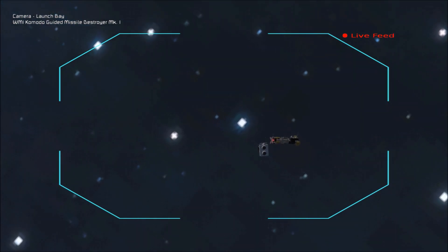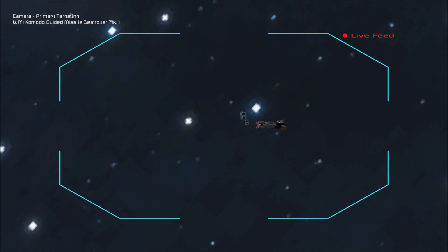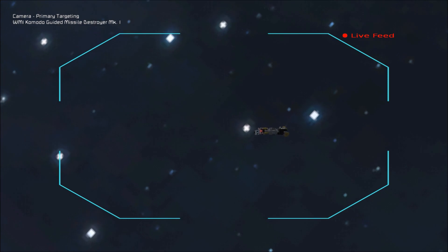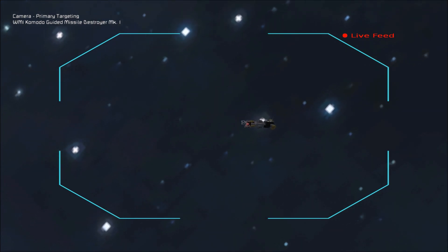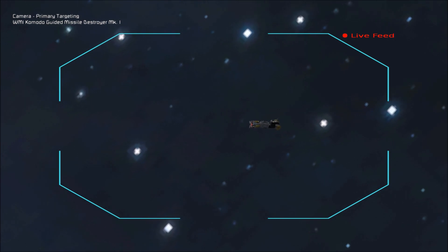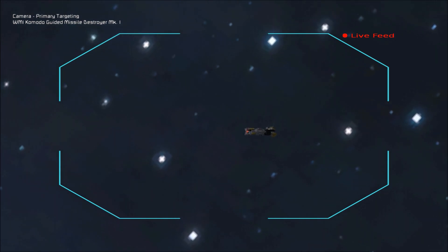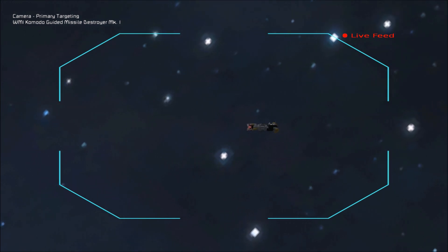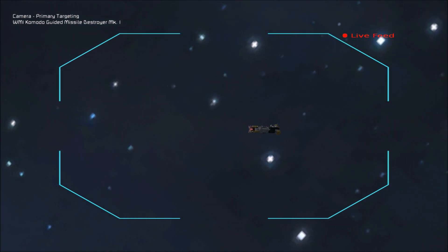Now both missiles have cleared the ship and the guidance system has been activated. They are now attempting to mirror the vector of my ship. I'm actually aiming with the missiles themselves, just adjusting my ship heading so that the missile is hovering over the center mass of my target.